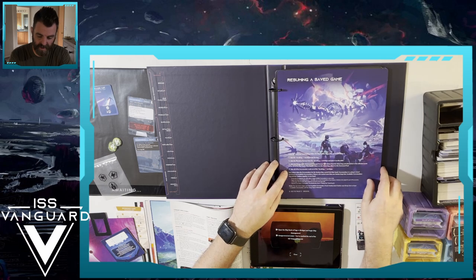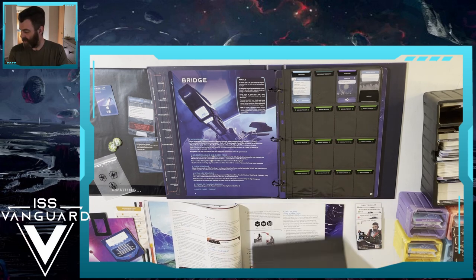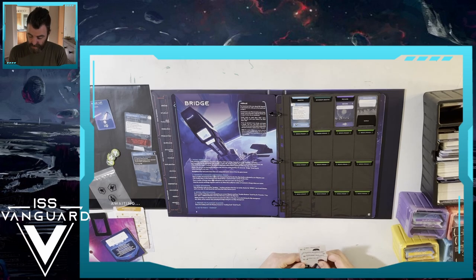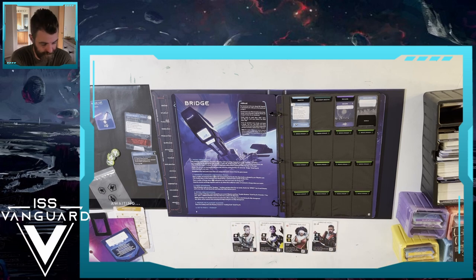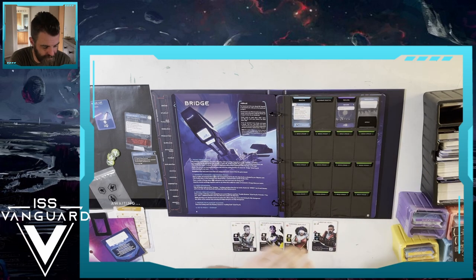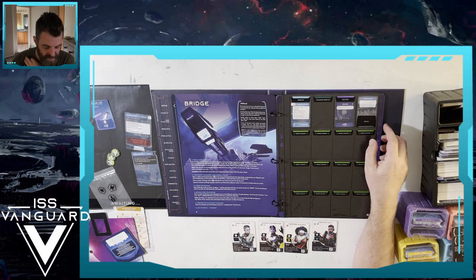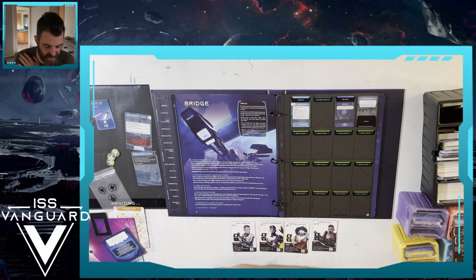Resuming a saved game - congratulations, you've reached the end of the ISS Vanguard tutorial. So I don't think I need the tutorial rulebook anymore. Morale: the morale level is represented by the visible part of the morale card on page 3. At various times you'll be instructed to rise or lower morale by flipping and/or rotating the morale card. If you're instructed to lower morale and morale is already very low, each player must choose one section die from each of their section compartments and return it to the box.